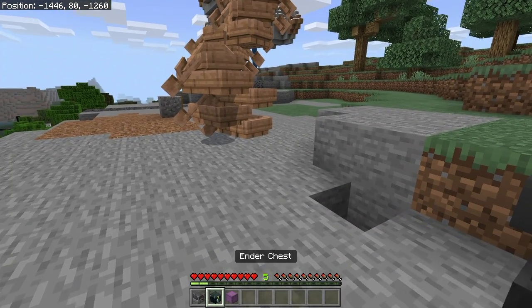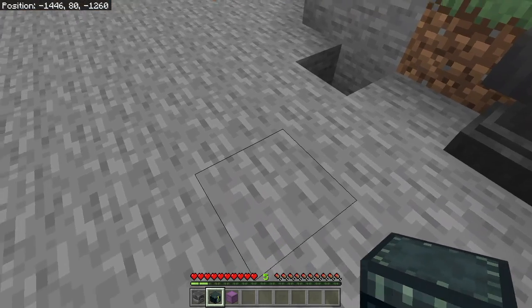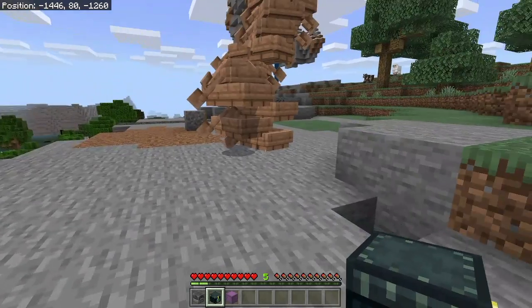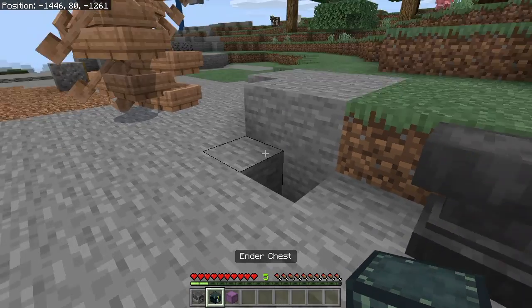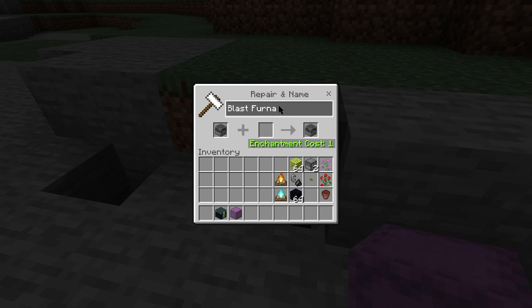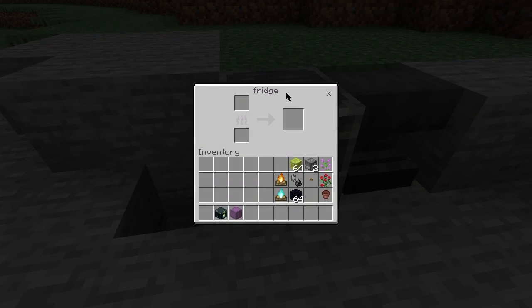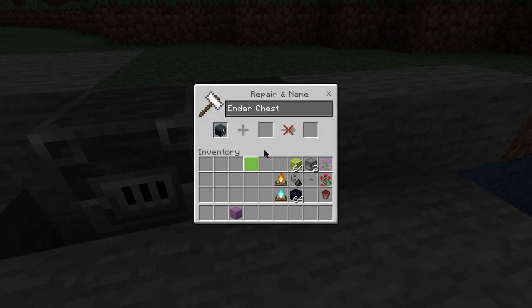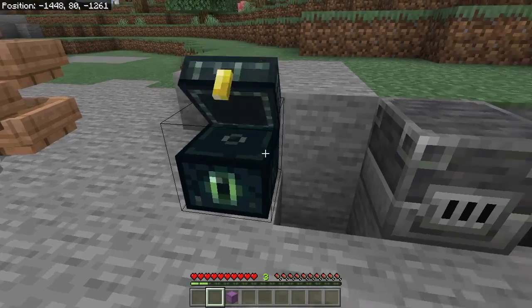What do the blast furnace, ender chest, and shulker box all have in common? When you place them down and open them, you can see the name of what it is — for instance, open the ender chest and it says 'Ender Chest' in the top corner. You can name all of these on an anvil. Name the blast furnace 'Fridge' — don't know why you'd do that, but you place it down and when you open it, it says 'Fridge.' Same with the ender chest, same with shulker boxes — you get the idea.